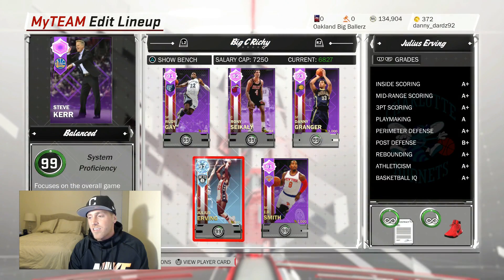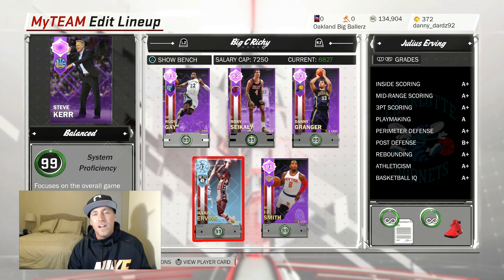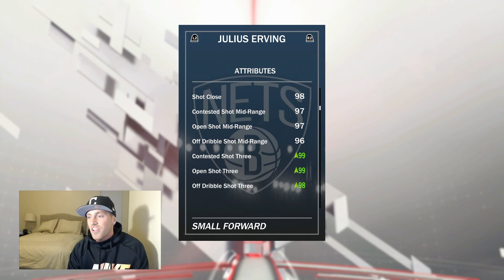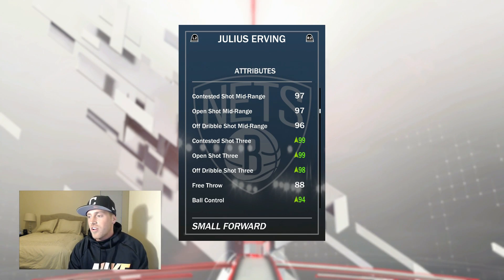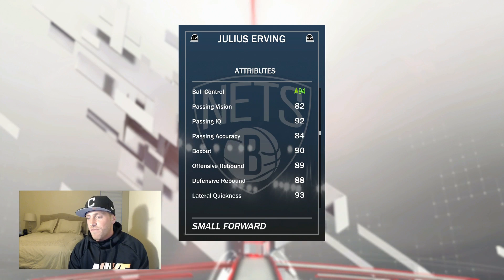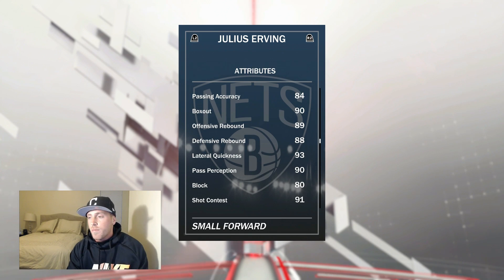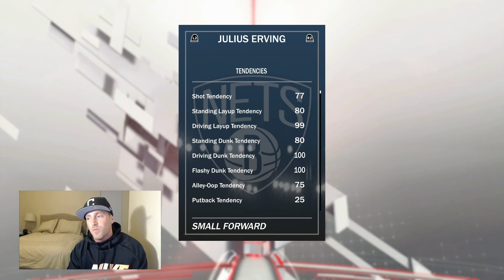He's 6'6". So right away, I'm running him out of position at point guard. It's the out-of-position point guard. Don't blame me - it's super sweat, okay? Anything goes out there. Everybody's running out of position everything, so don't get mad at me. He's got a 98 standing layup, 98 driving layup, 97 draw foul, 97 midrange, and because of that three-ball shoe, the Diamond three-pawn shoe, 99 three-ball. This card is going to be absolutely glitchy. 94 ball control because of the shoe, 89 offensive rebound, 88 defensive rebound. I could run this card at power forward - it's a tad undersized, but he can do it.